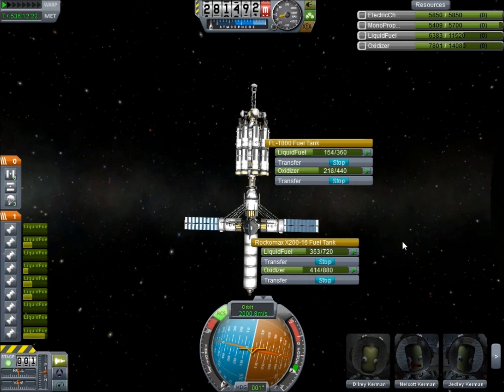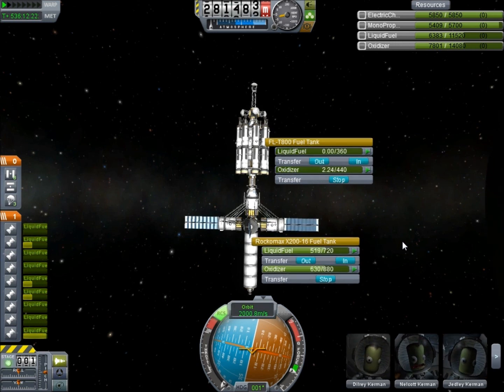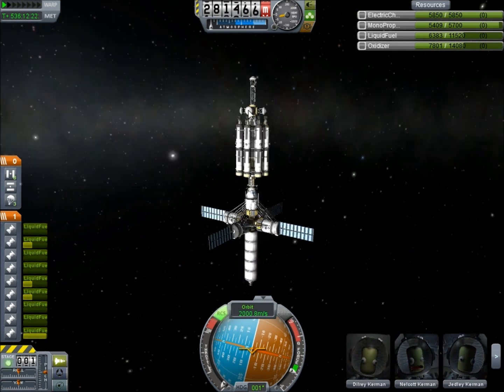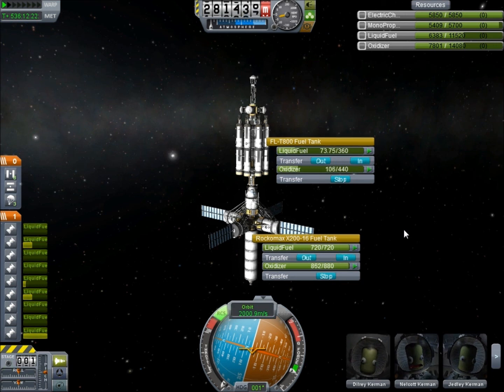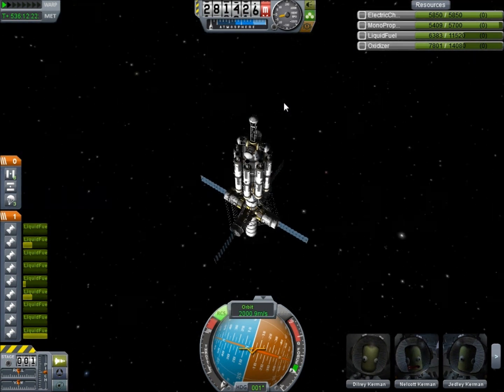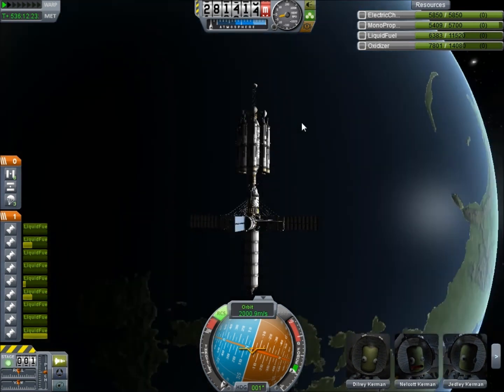Once we do that, it's just going to be little touch-ups to the space station that we need to make, and then everything should be looking good. Up here we have these docking ports where we are going to be able to possibly add on more additions to the space station, as well as, if there are any ships up in orbit that need fuel, we could try to dock them here and refill them. That's the point of having all these fuel tanks aboard the space station.